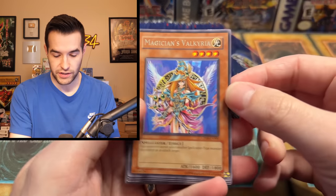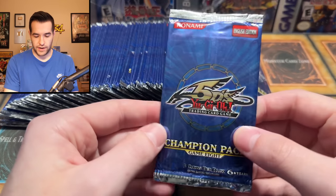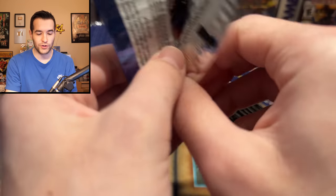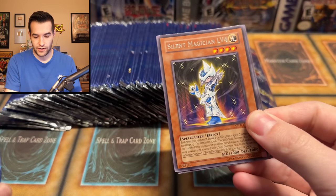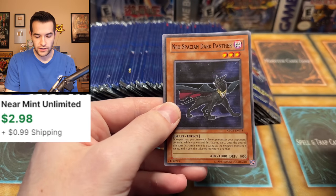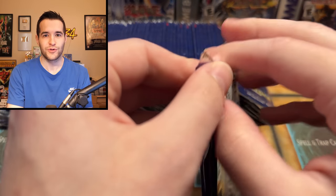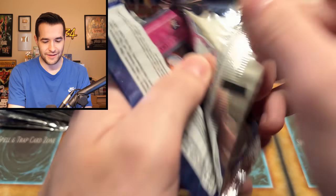At this point, let's see — I guess we can try and complete the full set. Champion Pack Game 8. Will we get all 20 cards today? We have another Silent Magician Level 4, Neospatian Dark Panther, and a Beckoning Light. We've pulled all of those so far. I'm going to try and get all the cards together and show you guys all at once — that'll be kind of fun.